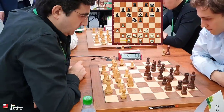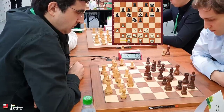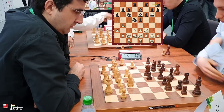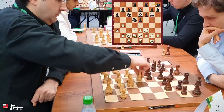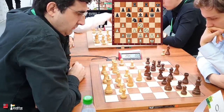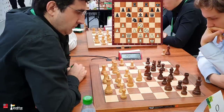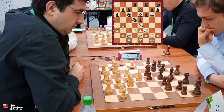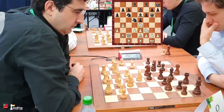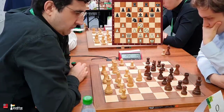Rook to d8, and Kramnik brings his other rook to c1. You can see how Kramnik is playing quickly — he's only used 5 seconds. This is all experience. Such structures are something he's played many times. Knight to e4, now wanting to go to c5. Many of these world-class former world champions have such great feel for the game that they don't have to spend much time on moves and trust their intuition a lot.